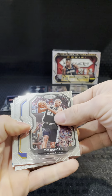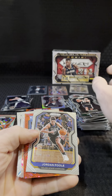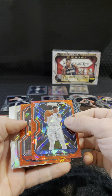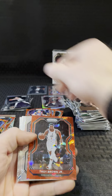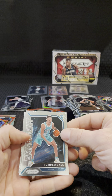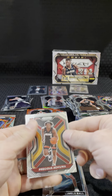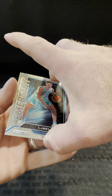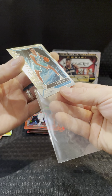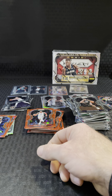Tim Duncan base. Clay Thompson. Jalen Brown red rookie. Mavs — Tyler Bay. Troy Brown silver. Jared Allen. Emergent LaMelo — that's all right. Precious rookie. And Devin Vassil. That's decent. Looks like I got something on the last pack there. Two base rookies, a red rookie, a LaMelo insert. All right.